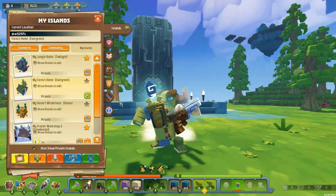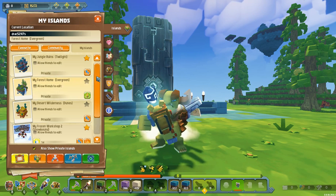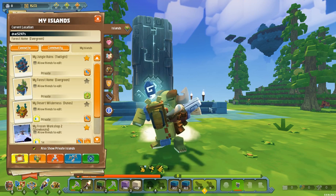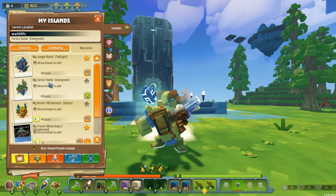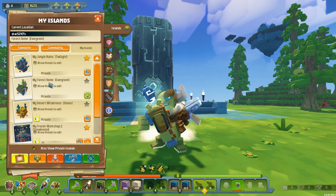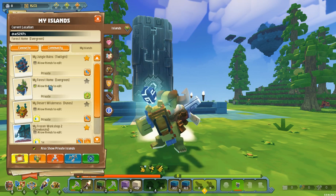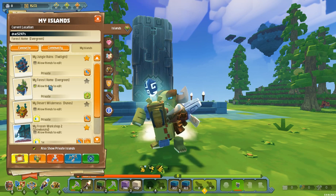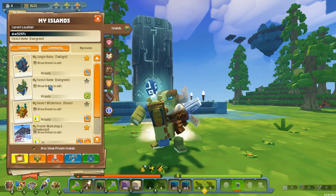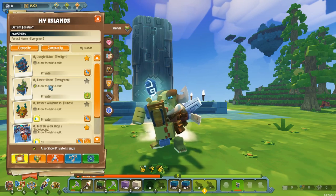The last thing to mention about the islands section is that this is now where you allow friends to edit specific islands. Say I'm on my home island and I want somebody to come over and help knock out some trees - I need to click this to make sure the island is allowed to be edited, and then go through and give them permissions to edit my home island. To do that, we need to go down into the Friends tab.